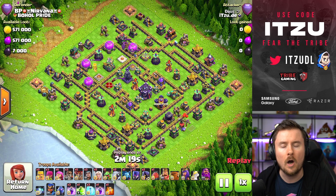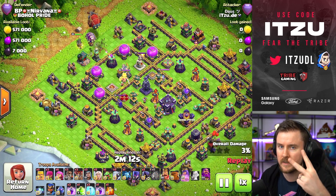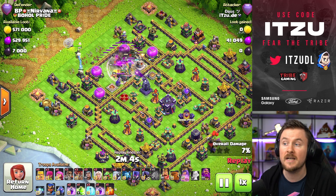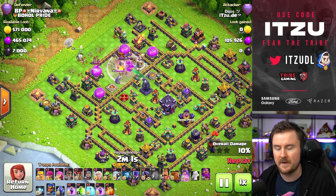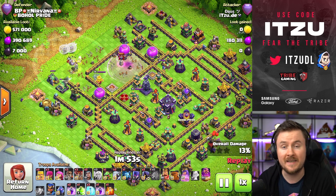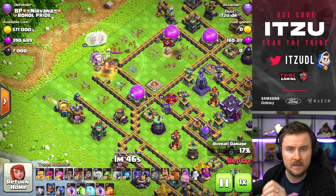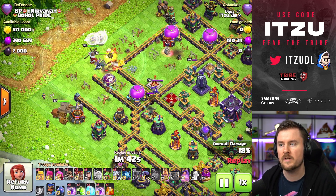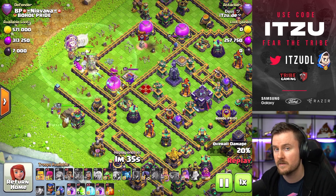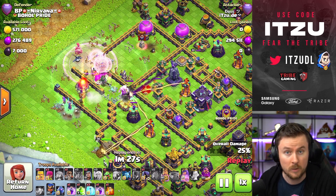Let's rewatch another attack from David. He's nearly always going for the blimp, and most of the time targeting two main things: the tunnel or the eagle. On this one the tunnel is a bit tricky to reach, so he's going for the eagle. Those buildings are really important and quite big — by taking them down you create a natural pathing into the core of the base, which is something a lot of other strategies struggle with.